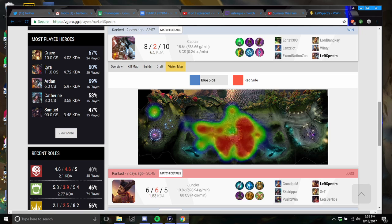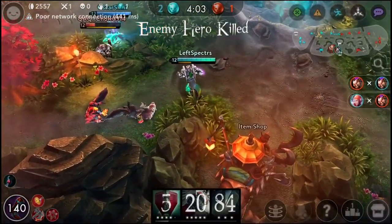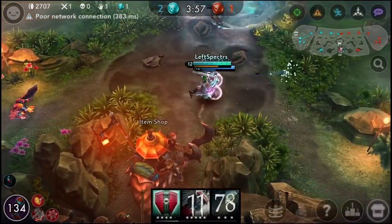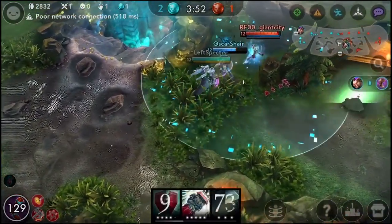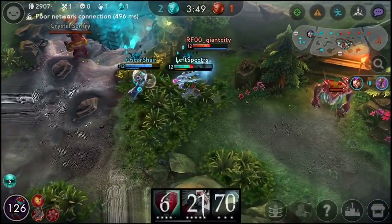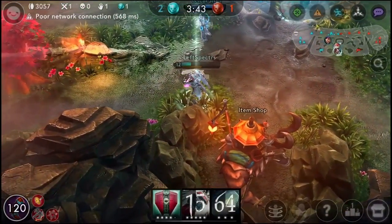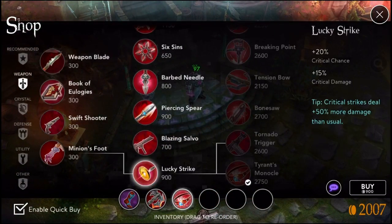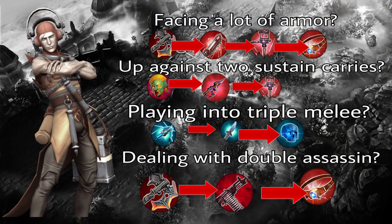Adapting your build doesn't just have to be for a support. Say you're playing Vox. The meta build, usually up until patch 2.7, was Tension Bow, Poison Shiv, and Breaking Point. But after nerfs to Tension Bow and Poison Shiv, that's no longer always the best build path. I'm going to show some builds on the screen for Vox that depend on the situation you're facing, because Vox has an incredibly diverse build path depending on what you're facing — weapon and crystal — that all work for different things.